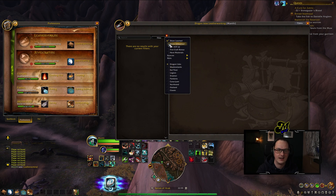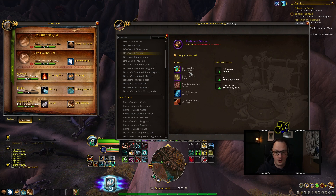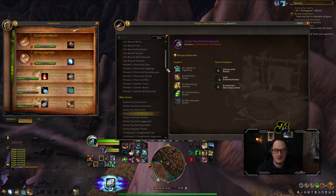Select Dragon Isles, select Unlearned, and now in retail you can see all of the new professions, all of the new items, all of the new materials that are needed — and more importantly, start planning.